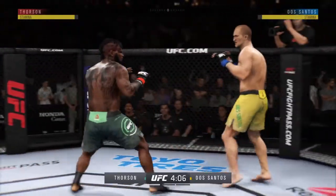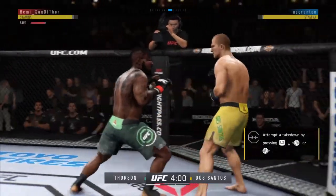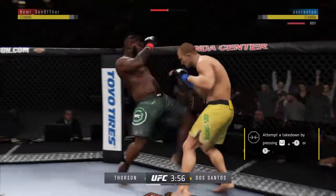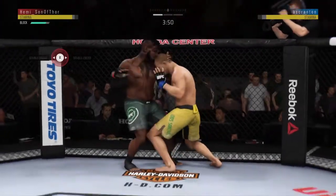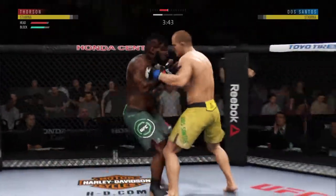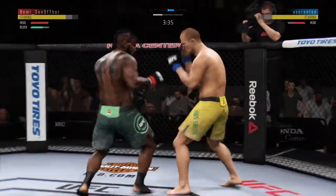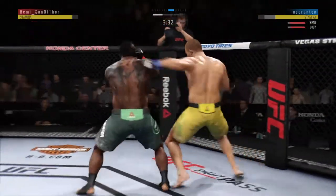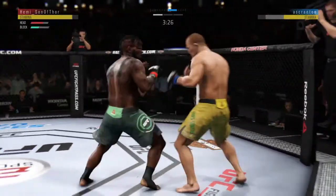The left hook has been there at times, not that time. And an outside leg kick lands. Engaging in the clinch once again. Blood pouring out of that eyebrow now — that shot opened him up. And a nice kick. Hook to the head by Sagat.